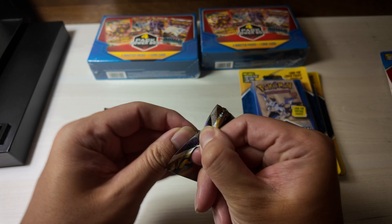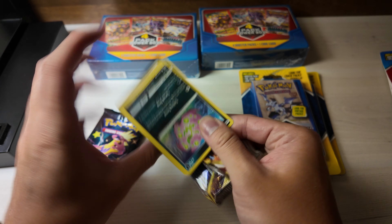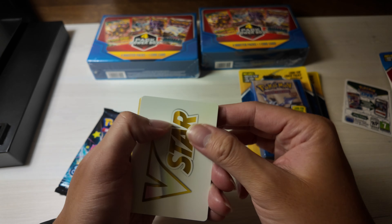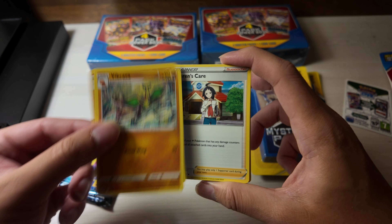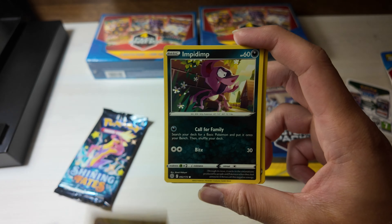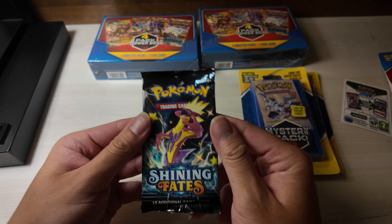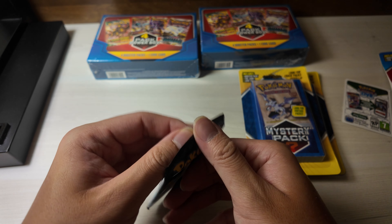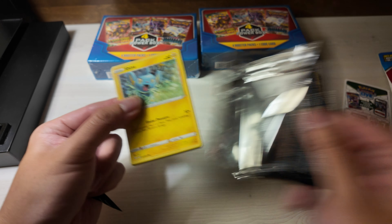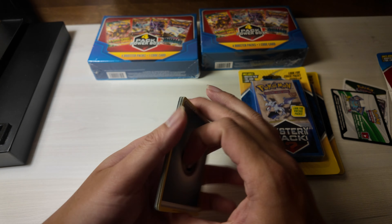Brilliant Stars is nice - technically speaking if you buy it and hold it, it's kind of cool because even a Brilliant Stars in the future could be worth a little bit of money. We didn't get a hit, but we might still be able to get something from the trainer gallery. Taking a look: Shinx, Misdreavus, Beedrill, Piplup - those are our foils, and Lapras. I haven't opened Shining Fates in such a long time, so low key it's not bad. These aren't worth much unfortunately, but opening them is still better than not having them.